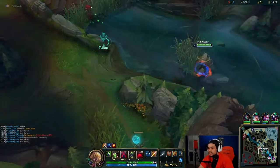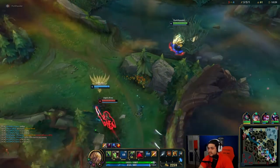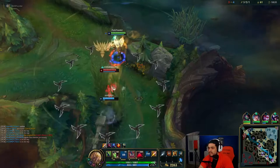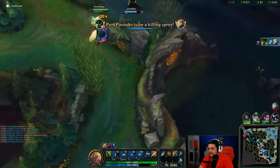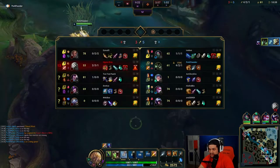You have to do something right there. See, he was in his W, so I wanted to fear him so that way it would knock him out of his W and we could burst him down.